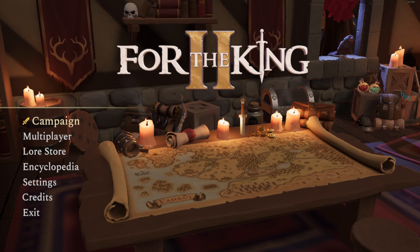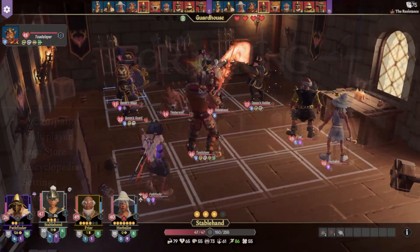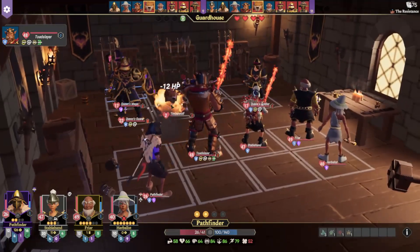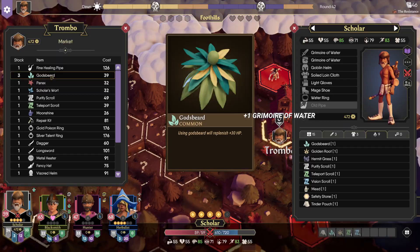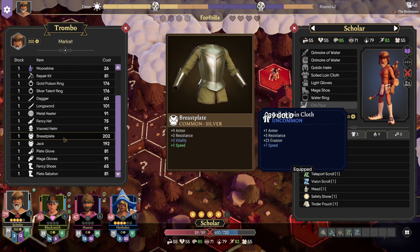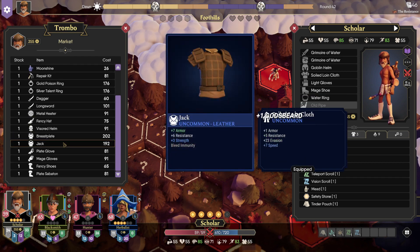Welcome to another For the King video. This is an easy one. Today I'm going to talk about traits. Traits are a new addition in For the King 2 and they allow your characters to get an extra passive skill. So far there are only eight traits you can pick from and I'm going to talk through all of them, talk about how to unlock them, which ones I think are the best, and which characters they work best on.